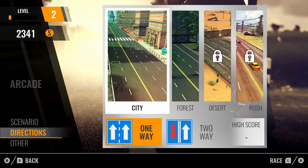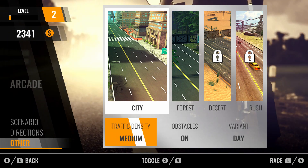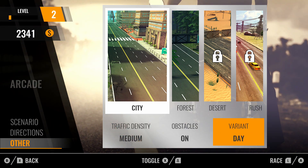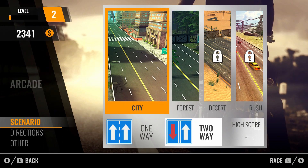And then you can choose the direction of traffic — so whether it's one-way or two-way. And there's also density, obstacles, or variance, which is really cool. So there are quite a few things you can tweak in the game.